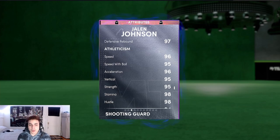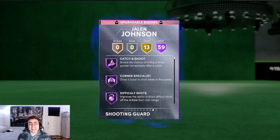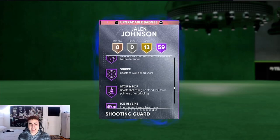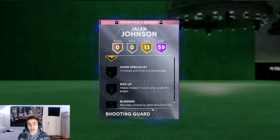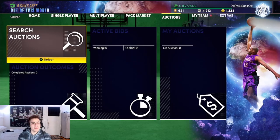He also has a 95 vert, 95 strength, 98 stamina, 94 lateral quickness. He has 53 Hall of Fame badges — he's missing three badges, I think, but he has 13 gold. He has every shooting badge except Blinders, and everything in the game except Blinders, Rise Up, and Hook Specialist. You don't really need Hook Specialist or Rise Up, unless you're trying to do standing dunks and stuff like that.